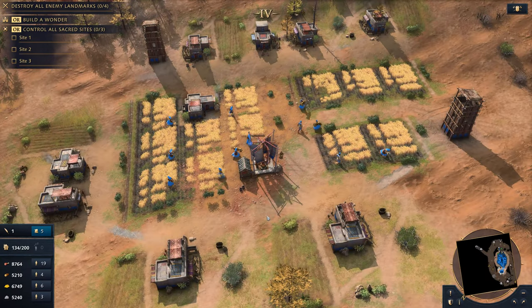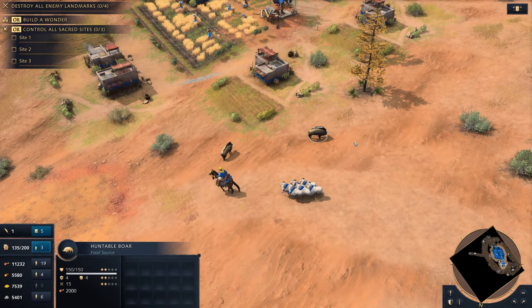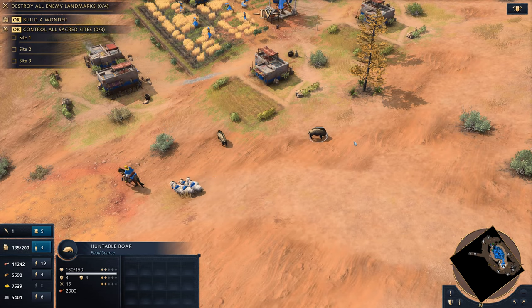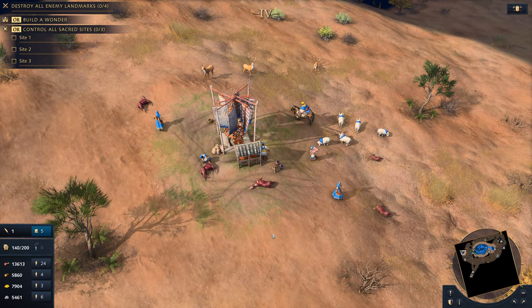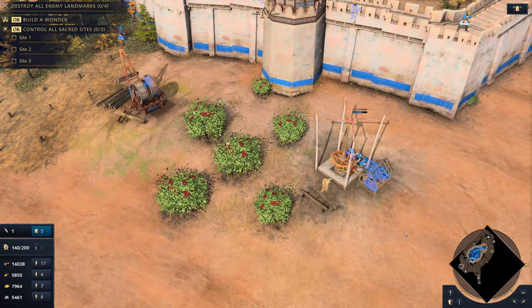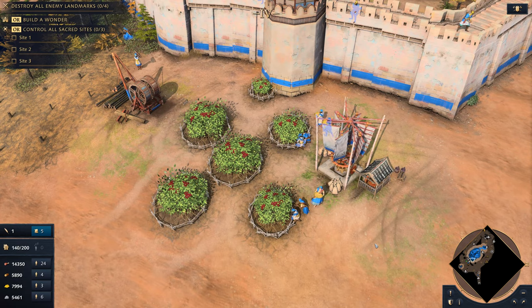The Delhi Sultanate is one of the Islamic civilizations in Age of Empires IV, unable to hunt boar for food because pork is haram, or forbidden, in the Islamic faith. Therefore, you will have to rely on either hunting deer or harvesting berry bushes, constructing a mill near them, and then converting them into an orchard, which grants an increased amount of food from berries.